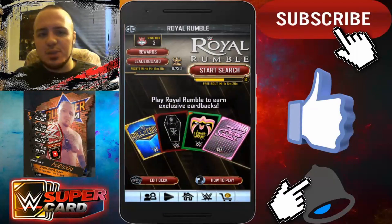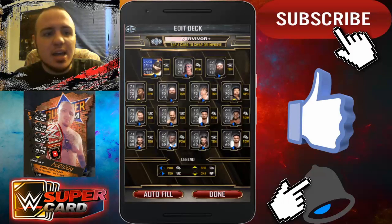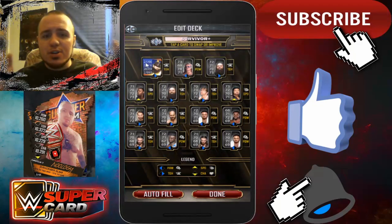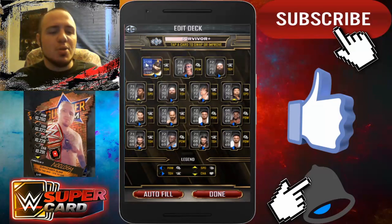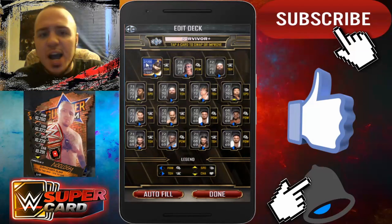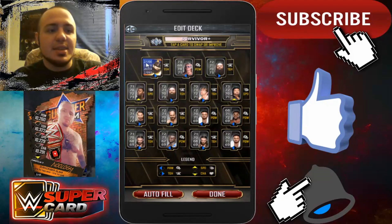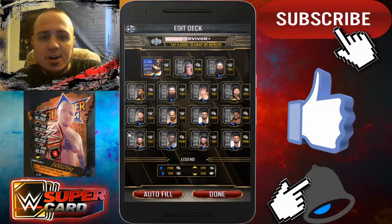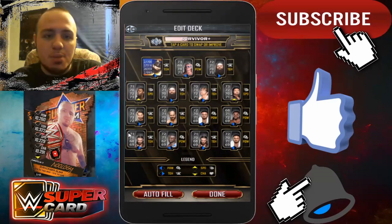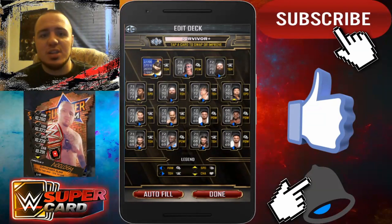What you want to do is head into the Royal Rumble mode. Once you're in the Royal Rumble mode, you then want to go to Edit Deck. Once you go to Edit Deck, you want to put the card in there that you want to get the total matches played for. For example, I put my WrestleMania 33 Bray Wyatt in here because I want to finish getting his total matches played. Then the rest of the deck, you want to fill up with all common cards. This way it drops your tier and you guys will be matched up with easier opponents.